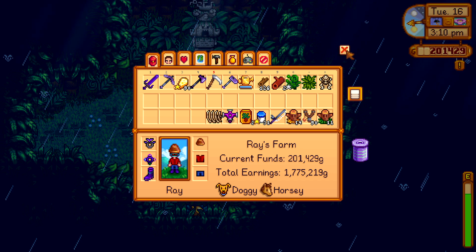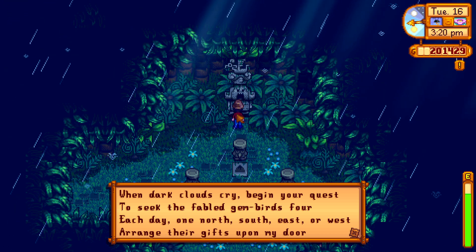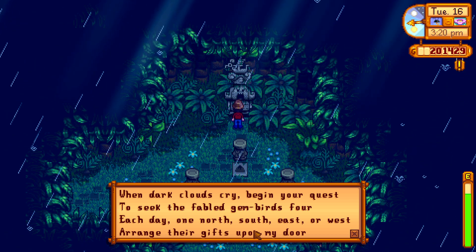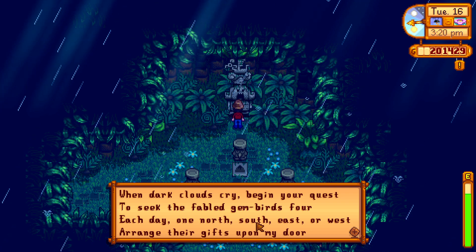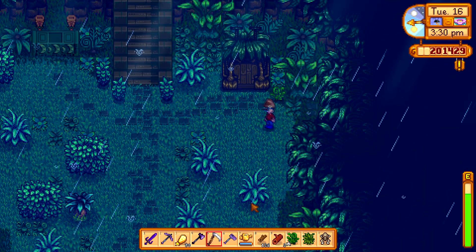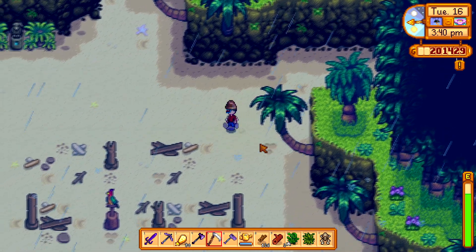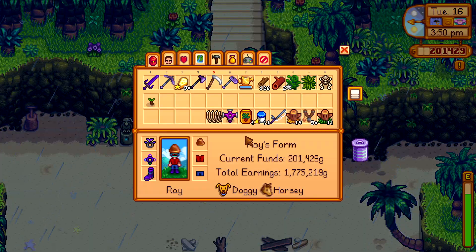Here's one — I looked right past it. When dark clouds cry, begin your quest to seek the fabled gem birds. Each day one north, south, east, or west — arrange your gifts upon my door. Okay, so on rainy days I have to find the birds and get their gifts. So I need it to rain. I guess it's not here today. See, I don't have bananas. I need so many. Where are the other ones at? There wasn't one over here, was there? Amethyst.